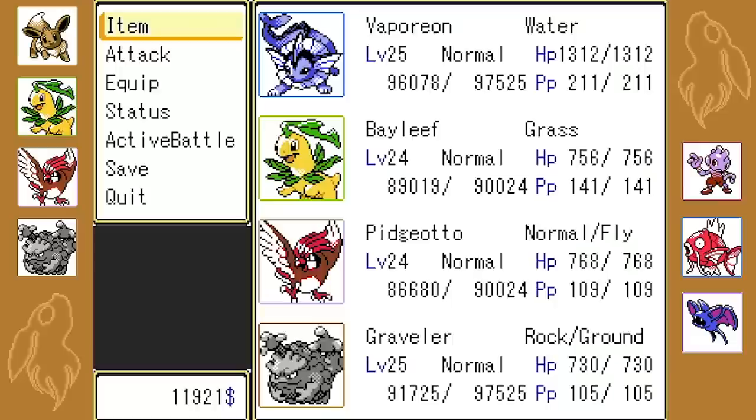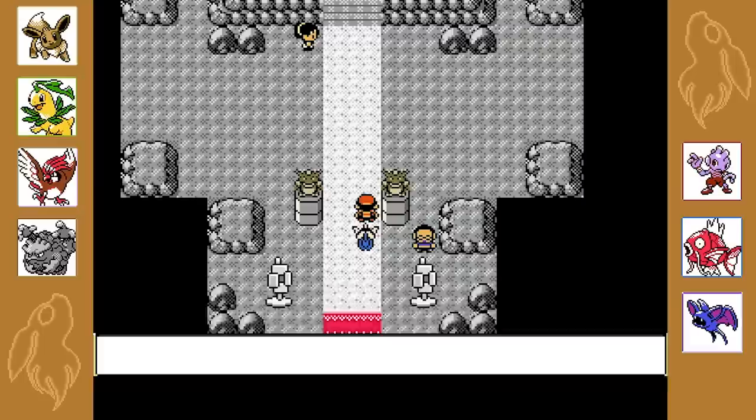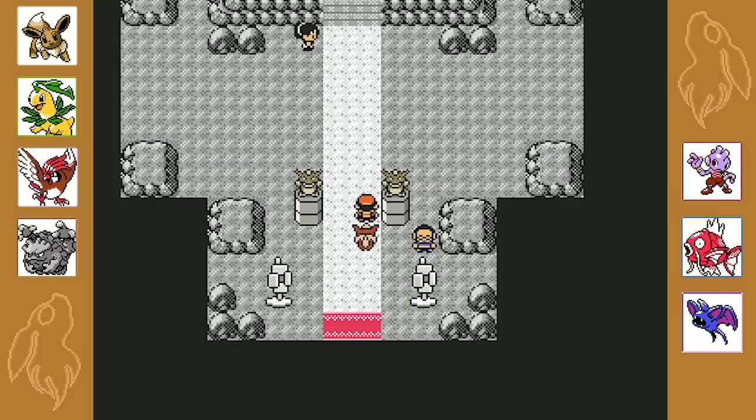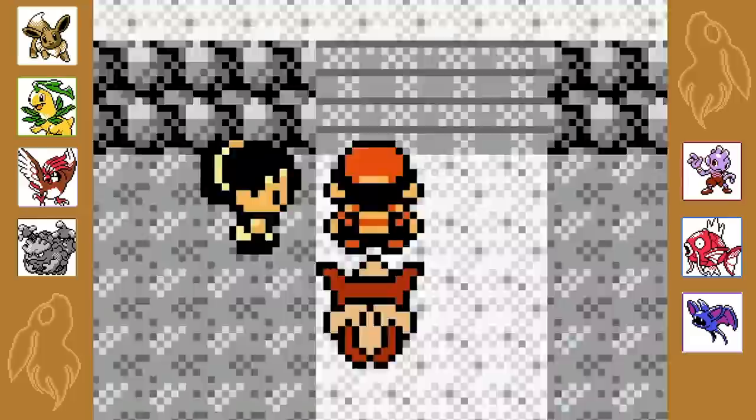Okie dokie. I'll go team switch - swap Pidgeotto for our Tyrogue, and then change my Eevee into Flareon. Alright, let's go do this.